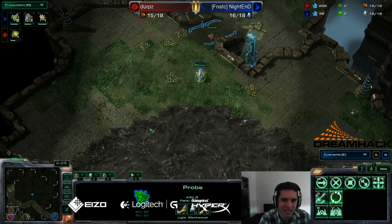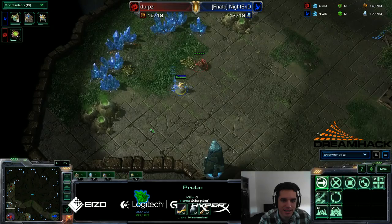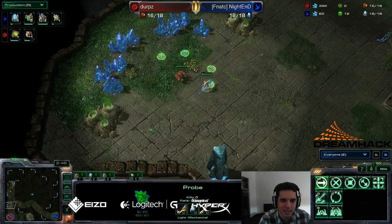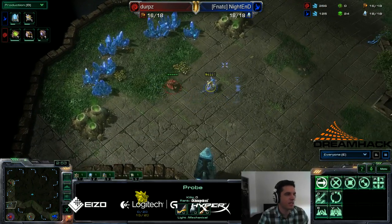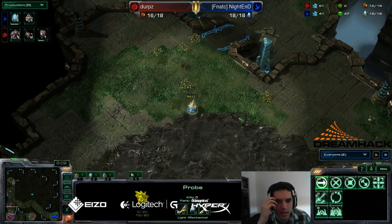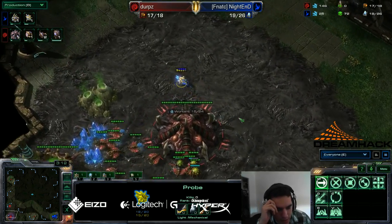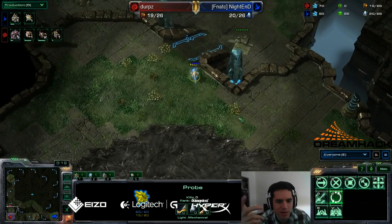Derps is going to get his hatch blocked, so he better continue to produce drones - he's not making them right now. He kind of has to make at least one more drone. He will want up to four lings if the probe drops a pylon, otherwise just a couple or none. Manages to drop down the hatchery - we'll see if Derps reacts accordingly. He is making a couple of lings, just a couple for now. He needs to find out where his opponent is so he can make his hatchery in the middle left. I'm assuming he needs to spot the gateway first, though. What do you think about drone scouting in this situation?